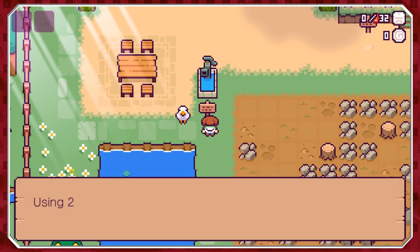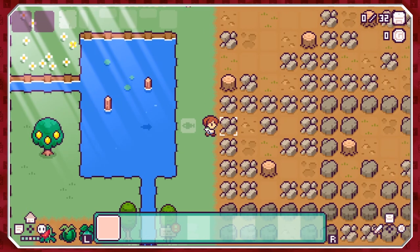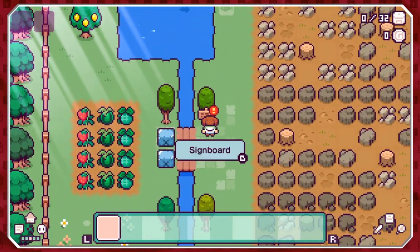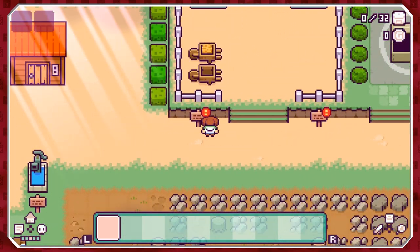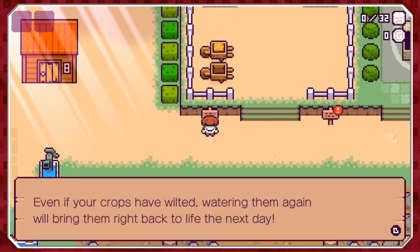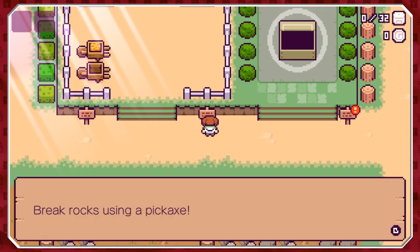There's a duck. There's a water pump. A signboard says: 'Using two watering cans at the same time will help you water your crops more efficiently.' Lovely. And a fishing spot. 'A good Pecax might be able to help you break rocks with cracks in them.' I get the idea — we're going to look around, find some tools, and start building up the farm.